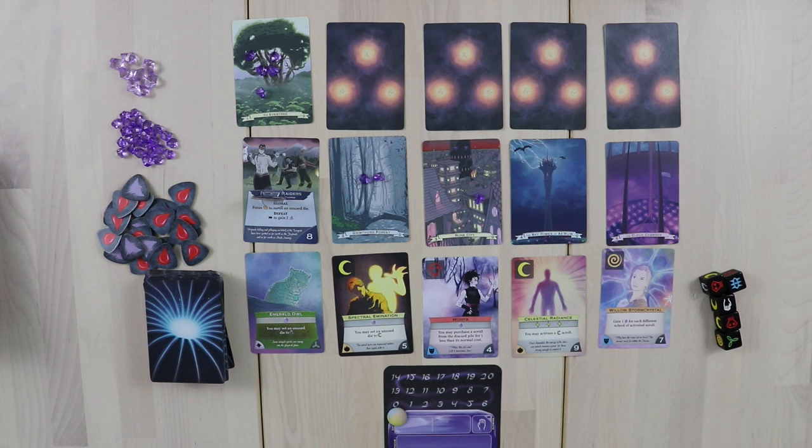In a game of Mageling, you are a young mage who is attempting to travel through several locations as quickly as possible. In the multiplayer version, you are racing other Magelings to be the first to clear all five locations. In the solo/co-op version, you're racing through locations to save the Evertree, which has mana crystals representing its health — and its health decreases throughout the game until the Evertree dies.